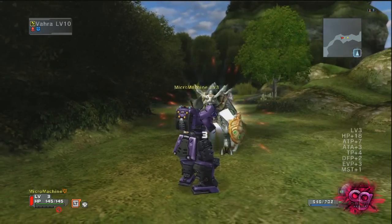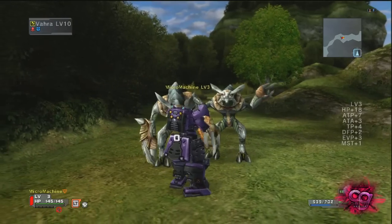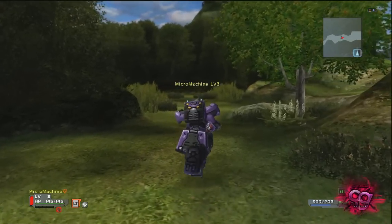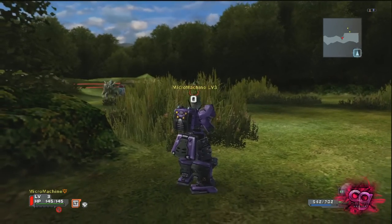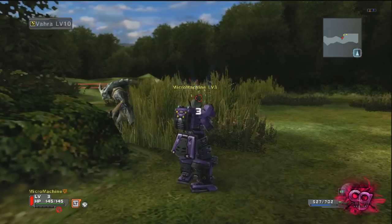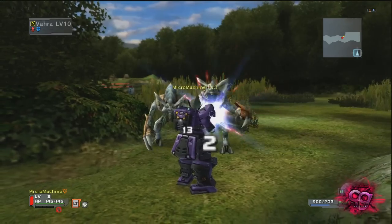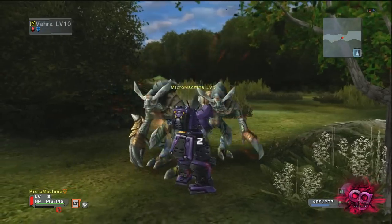If you look under my health bar on the left, it's got about four or five blank slots. When you're level 20, you can use SUV weapons for a cast. Every time you kill a monster, get hit, or hit a monster, that will rank up when you've got a SUV equipped. Just below the green bar is an experience bar — when I kill this creature, you'll see my experience bar pop up slightly, and that will indicate how far you are from your next level.